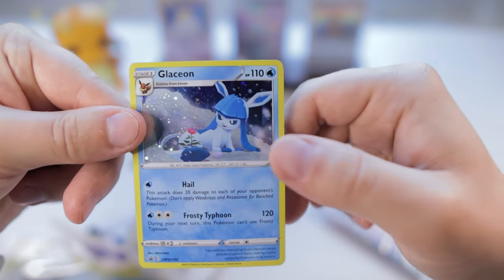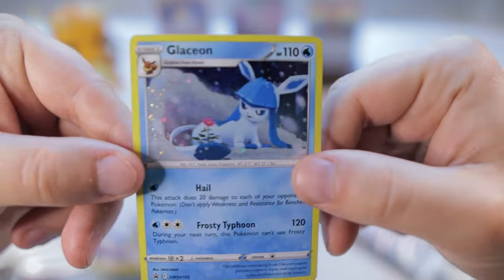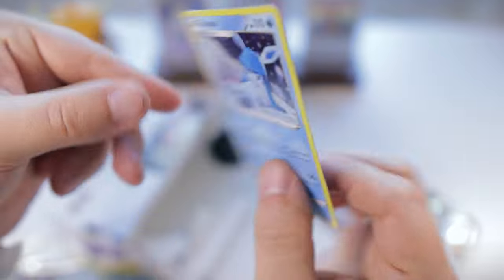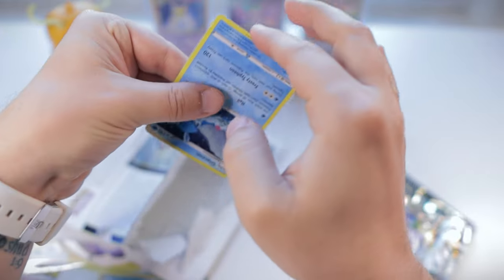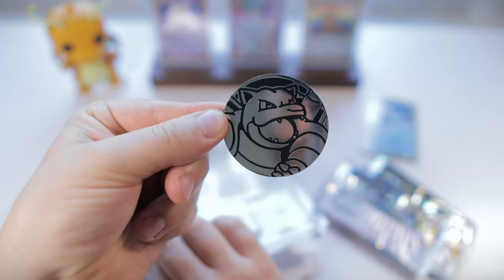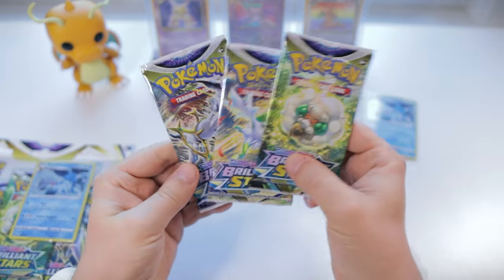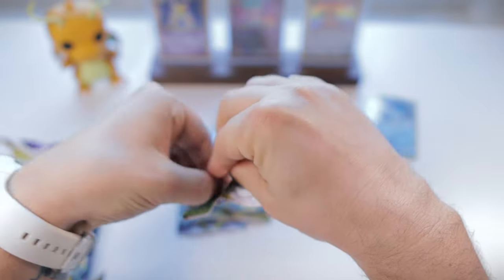We've got an awesome little promo card here — it's a Black Star promo and look at this Glaceon, with a swirl in there too. That's a nice one — that's definitely the one I'll be keeping. Also worth mentioning, this Blastoise coin is pretty sweet, though pretty massive. We've got the Shaman pack, the Arceus pack, and this little guy who seems like he doesn't really belong on pack art — just my opinion.